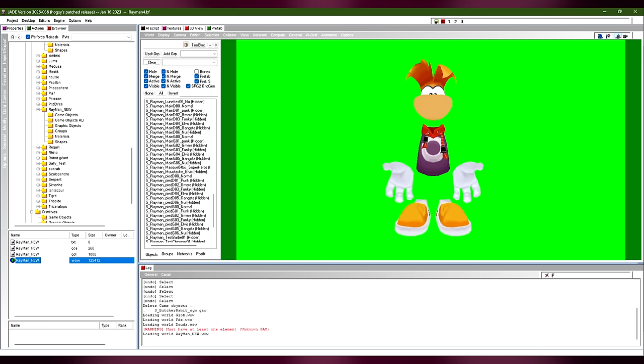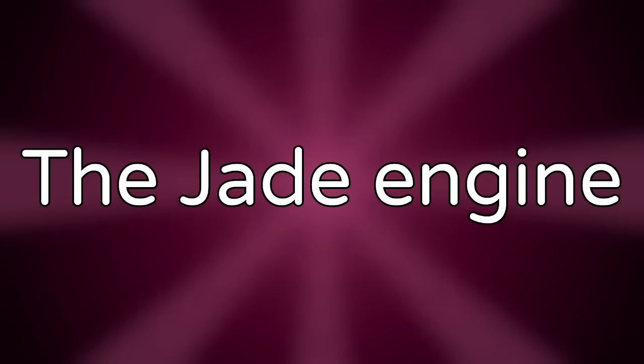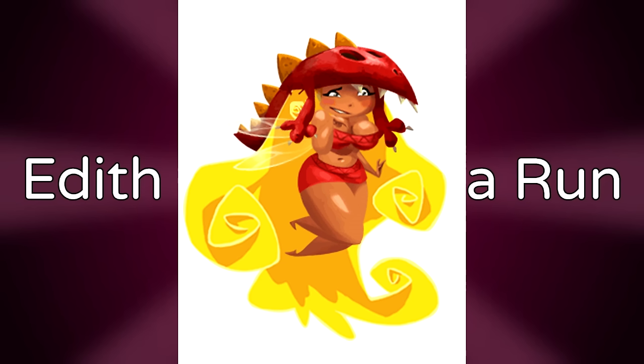The Jade Engine is another engine used by Ubisoft, developed for Beyond Good and Evil and later used for many other games. Out of the Rayman series, it was used for Rayman Raving Rabbids.